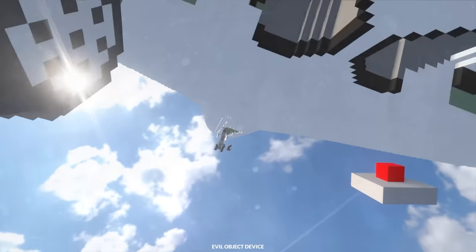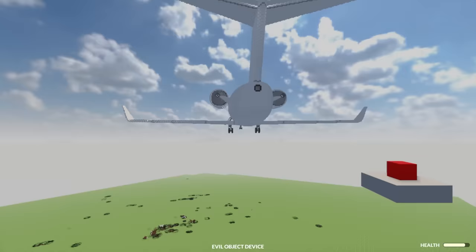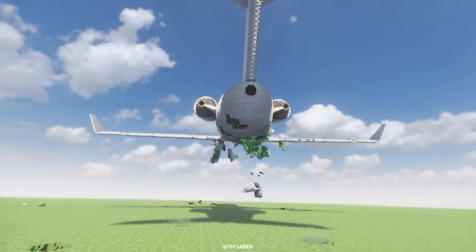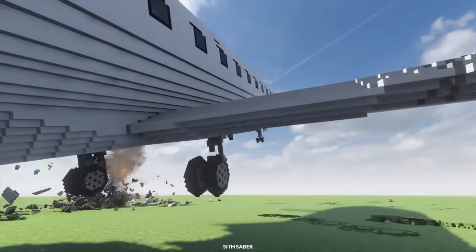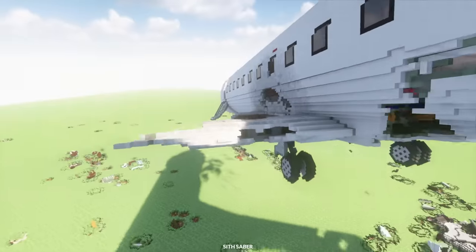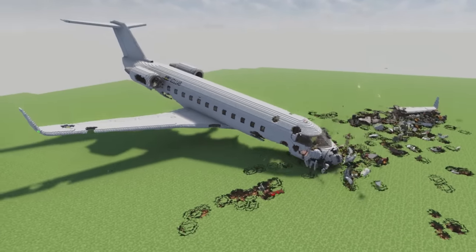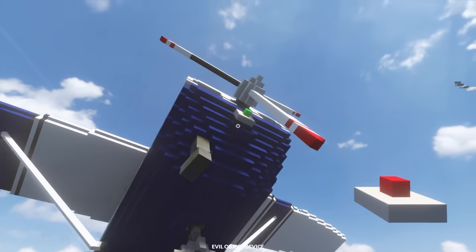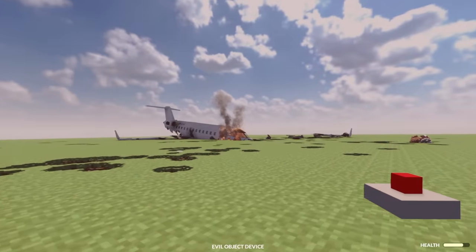This plane is a lot smaller than the Boeing. I'm going to place the evil object device and see what happens. It's evil! The plane is eating me - it just took me into the sky! The plane's trying to kill me but it keeps turning around. I'm going to remove the front of the plane to get the evil object device out - yes, I got it! The plane has crash landed. Now let's try it on a little Cessna plane. Oh, it's rotating around - ow! I'm going to die - I'm dead. It has kidnapped me!